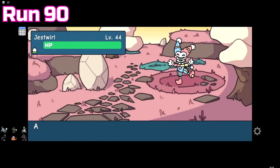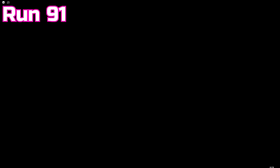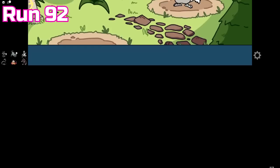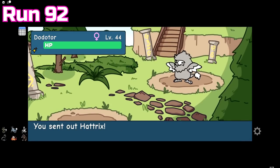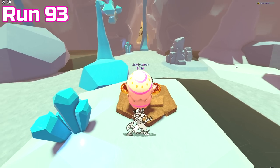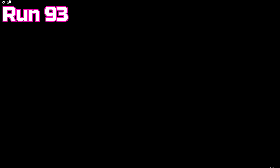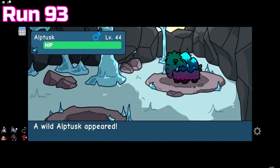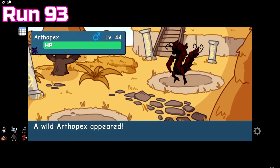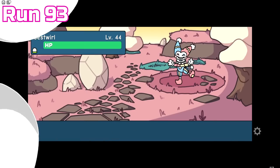Run 90 makes up for that by giving us a Jestwirl. Run 91 had a lot of encounters but the only noteworthy one was a misprint Maximut. Run 92 was definitely better: a misprint Dodotar and another Easter tint Grom. We finally got our first Easter tinted Altusk during run 93, so now the only Easter tint extinct doodle we're missing is Griblo. We also got a misprint Velodo, a purple tinted Afropex, and a Jestwirl too.